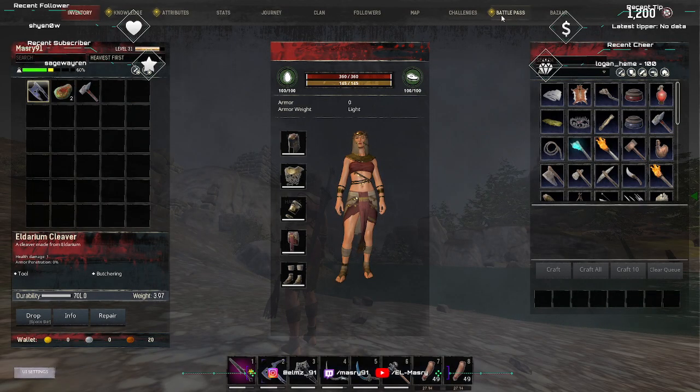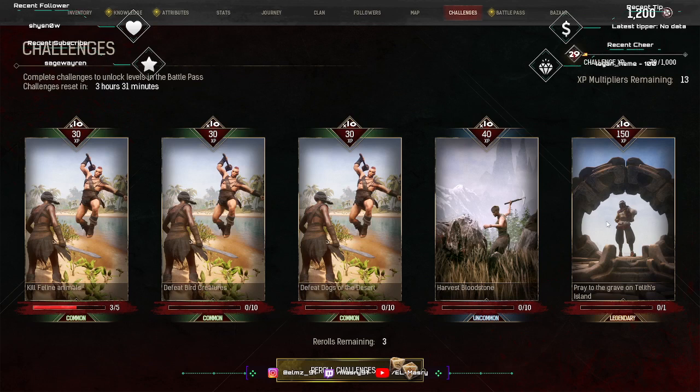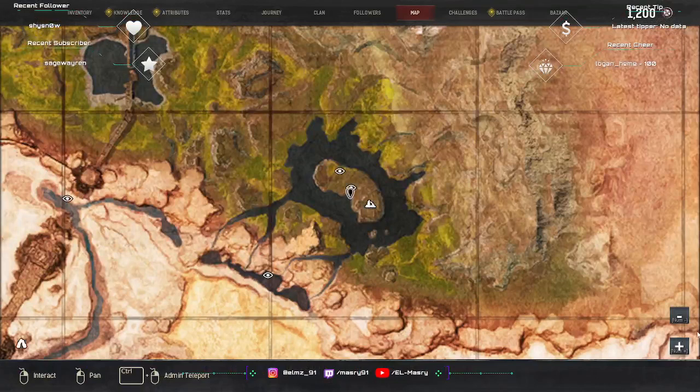Hello everybody and welcome to today's video. We are going to finish one of the weirdest challenges I've seen: Pray to the Grape on Dallas Island. For that challenge, this island is called Stellet Island.